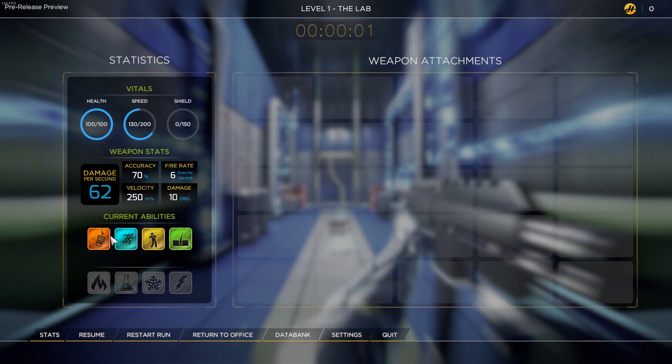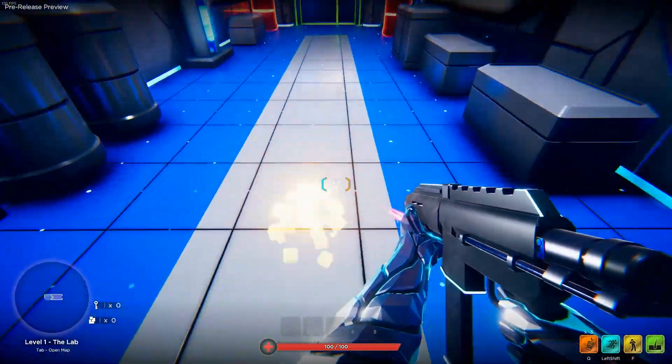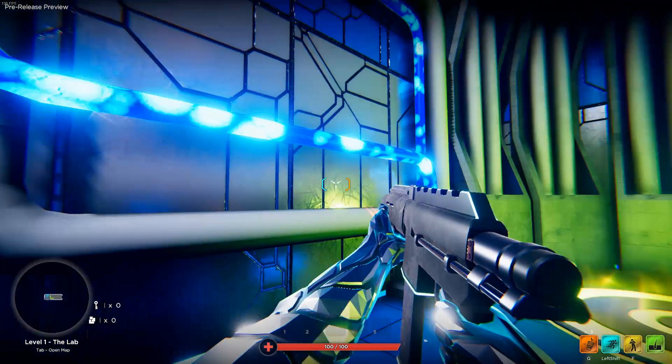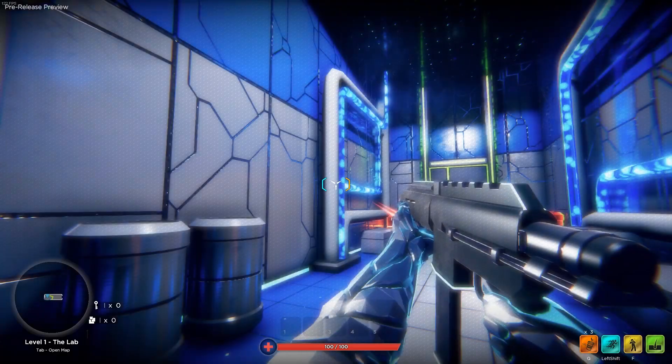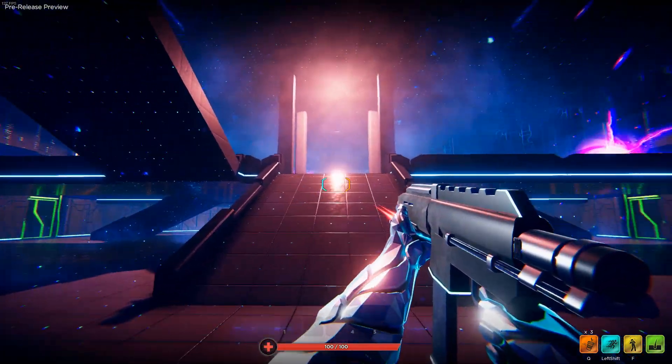Here's probably where you can see your attachments and things. We're in a level proper now. Laser pointer attachment — critical damage plus accuracy. So I can see that here. Cool, we're learning, we're getting it. This is much cooler than the tutorial levels.